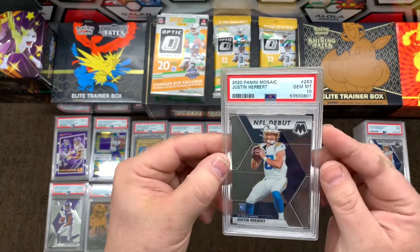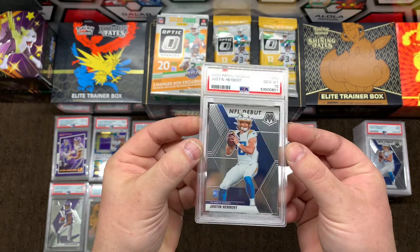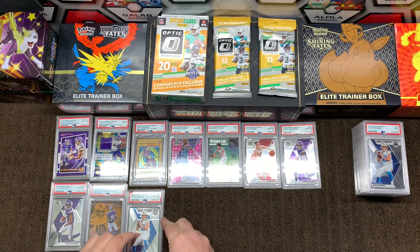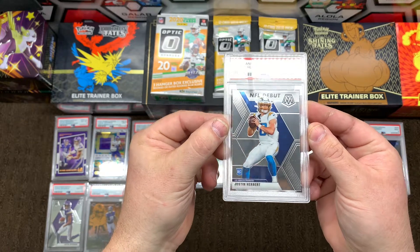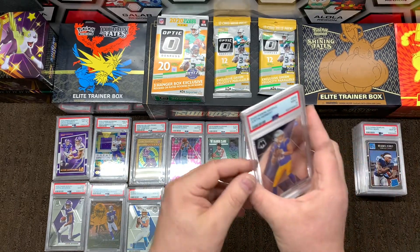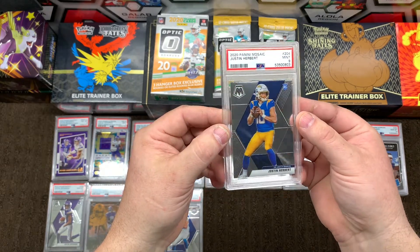Next up we have a Justin Herbert Panini Mosaic Gem Mint 10 — that guy's on fire. Then we have a Justin Herbert Panini Mosaic Mint 9, that's in the white one. And this one is Justin Herbert Gem Mint 9, blue and yellow.